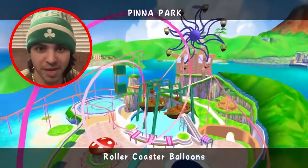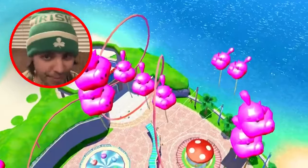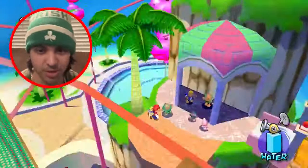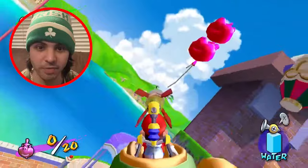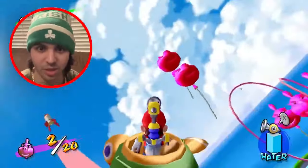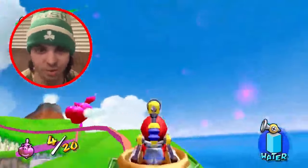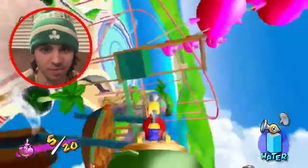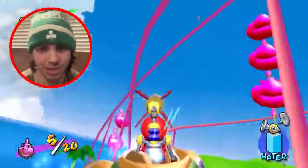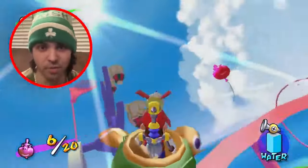Speaking of a horrendous shine sprite, Pinna Park's 8th episode Roller Coaster Balloons will never be an amusing shine to capture, as it has us climbing to the top of the roller coaster entrance and speaking to a green Noki about a balloon-popping water rocket game for the grand reopening of the park. As you accept the challenge, you start to notice that the camera angles are really dreadful. The roller coaster has tons of twists and turns that will throw off your aim, so even if you believe your shot is perfect, a loop-de-loop appears and you miss the balloon entirely.